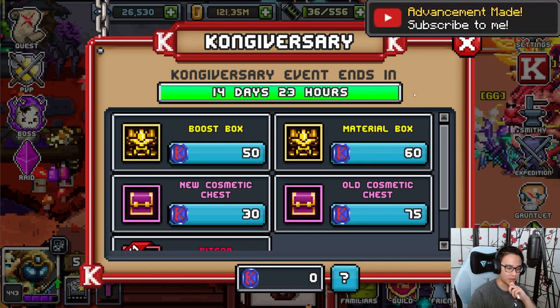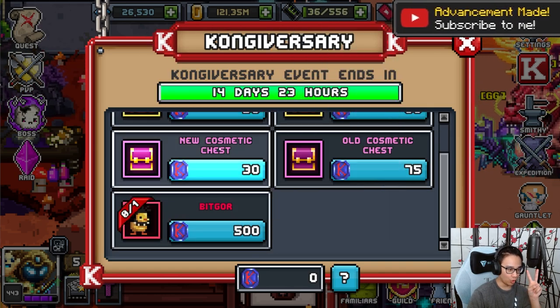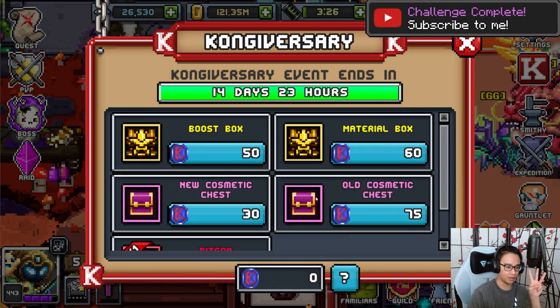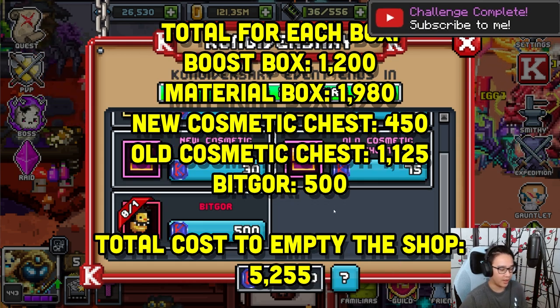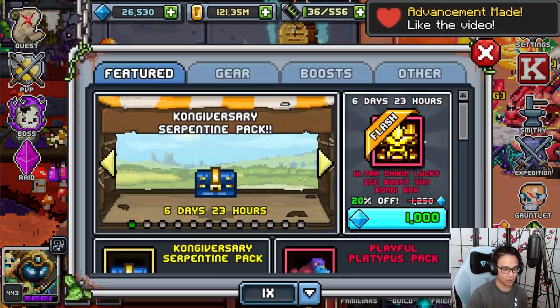If you guys watched my previous event rundowns, you know the priority order: first, empty the material box; second, empty the boost box or go for BitGo, or vice versa; and third, go for the cosmetics. I'll do the math on screen so you guys can see how much you need in total. This event is pretty big — like big big.